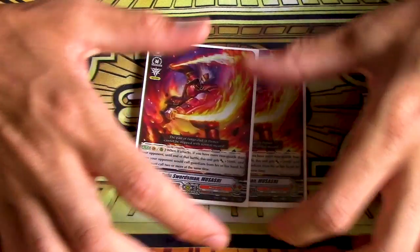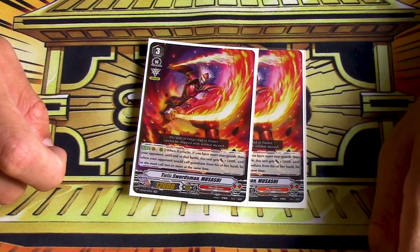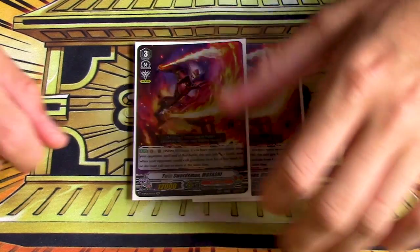Two copies of Musashi, which is the real finisher you have. If you have more rear guards, it gets 5k and your opponent needs two or more shield to guard each time. It's deadly sometimes, and you just beat face with it.